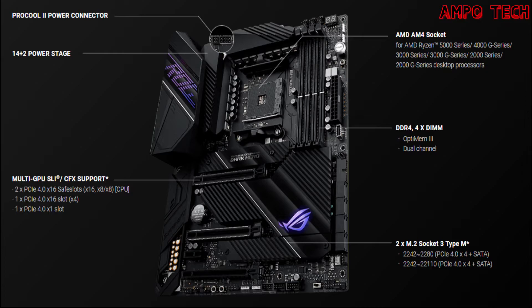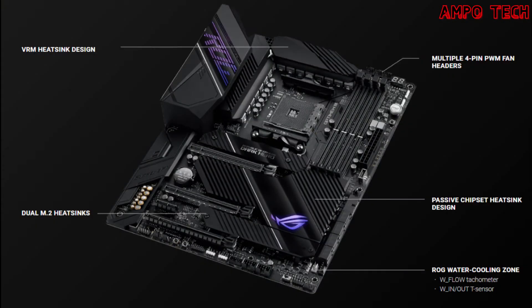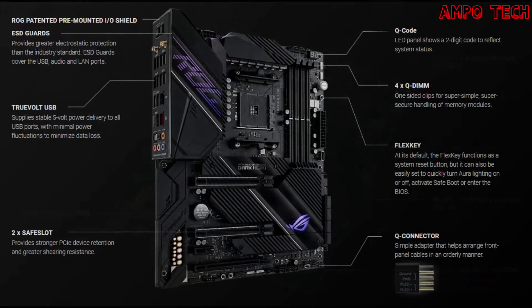This motherboard features an AMD AM4 socket, ready for AMD Ryzen 5000 series, 4000 G-series, 3000 series, 3000 G-series, 2000 series, and 2000 G-series processors. It also supports up to two M.2 drives and features USB 3.2 Gen 2 and AMD StoreMI to maximize connectivity and speed.